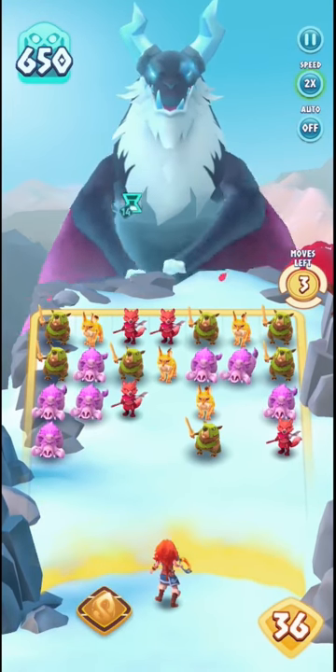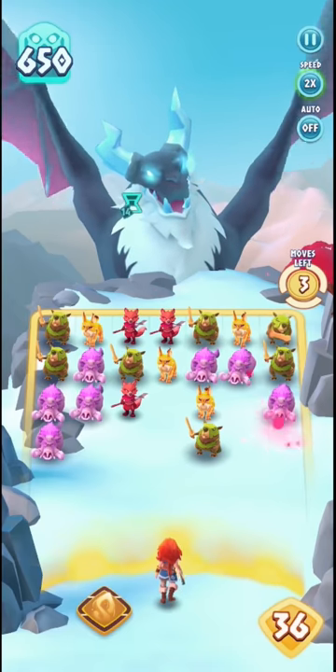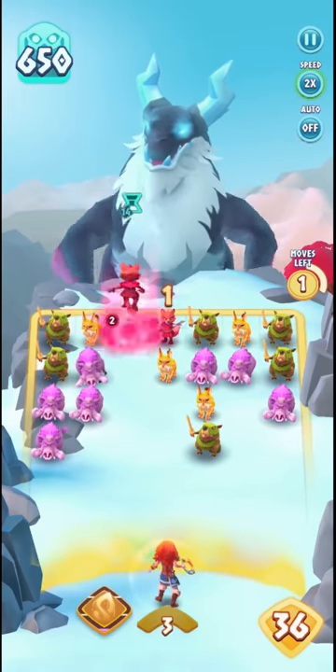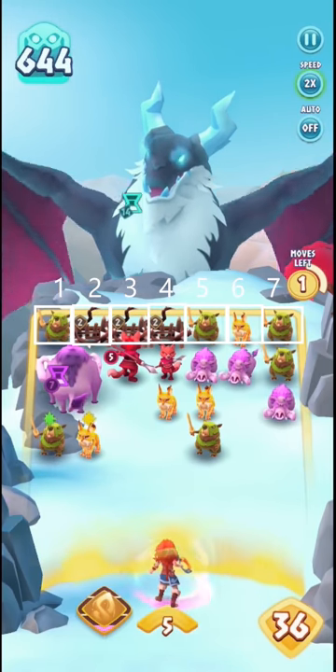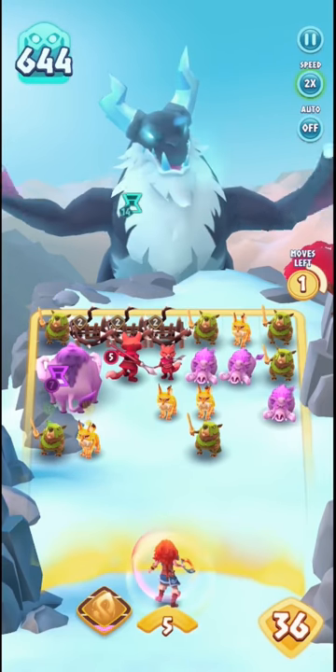Let's talk about the boss. This is actually the same boss you face in level 40 of the campaign, and you have seven columns of creatures to try and defeat, except the health of the boss is a lot higher — it starts at 650.